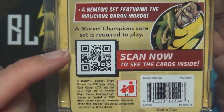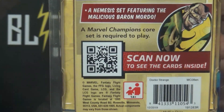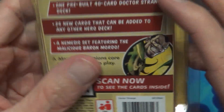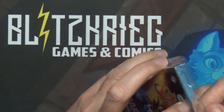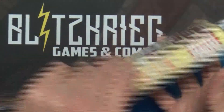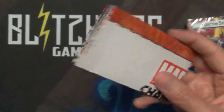One nice thing Fantasy Flight does for their LCGs is they usually have a scan bar where you can scan and see the cards — though you're about to see the cards right now as we open this up. Usually there's a little plastic sticker at the tab; I've already cut that. Inside you'll find one pack of cards, and make sure to check underneath the flap because you'll have the rulebook and contents there.